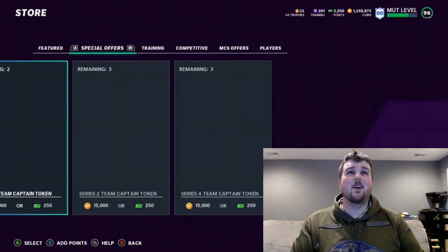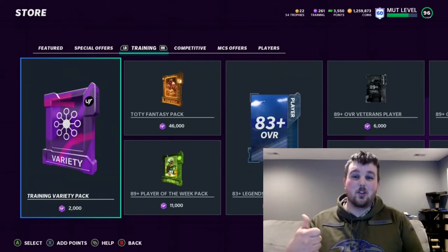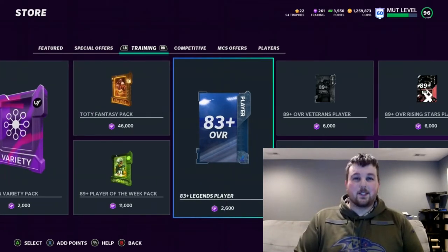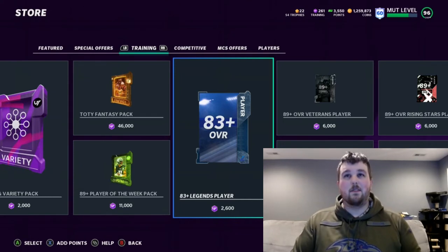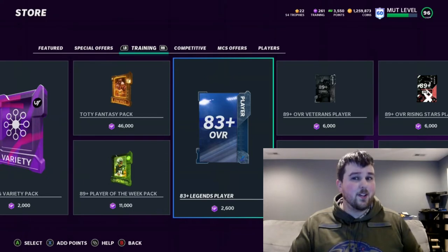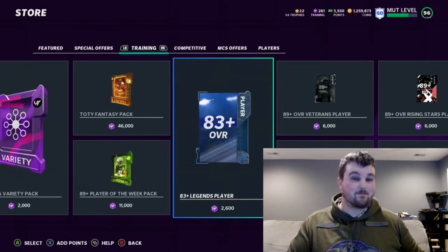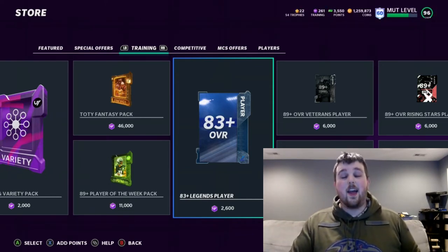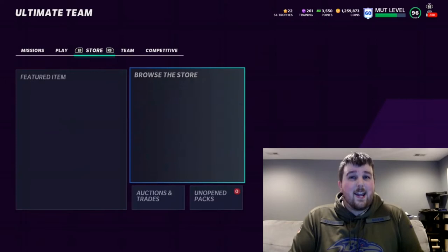Before I send you guys off today, I want to tell you what I've been doing to make some coins — and actually, this was brought up by one of you guys, so y'all are the MVPs. It's these 83 plus Legend player packs. I spent about 100,000 training, and I opened about 35 or 40 of these. I'm telling you, you can pull some fire. I was pulling like 3 or 4 95 full Legends, plus a bunch of 90-plus full Legends. You can go ahead and sell those, and you're pretty much getting close to breaking even on what you invested, if not at least half your original investment. Then you take all the smaller cards — the 83s to 86s — and you go into these sets.